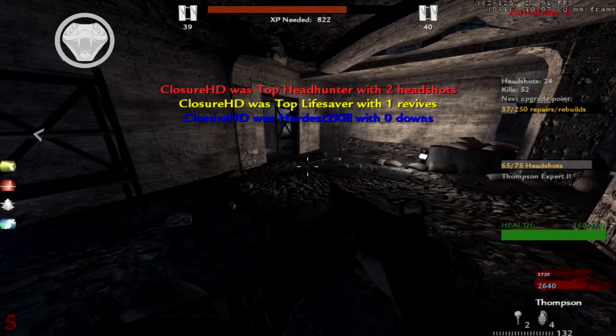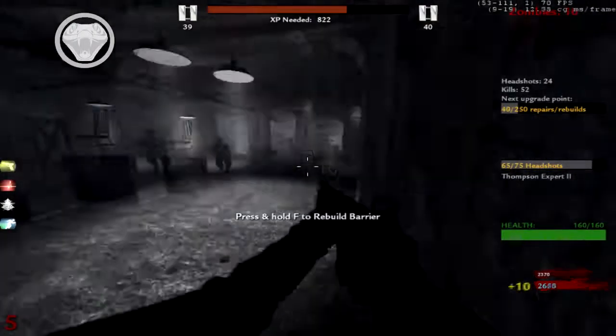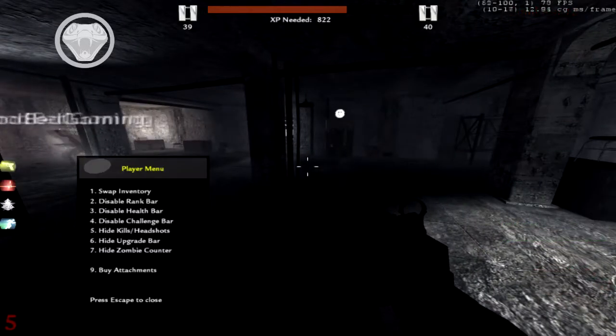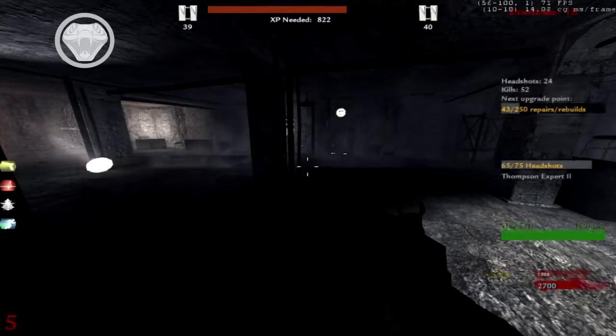Show upgrade bar. Oh, I was top lifesaver. Wait — it's how many rebuilds you've done in the upgrade bar. I'm keeping all this on, it's quite useful. Disable health bar, disable challenge bar — five headshots just killed a high one.